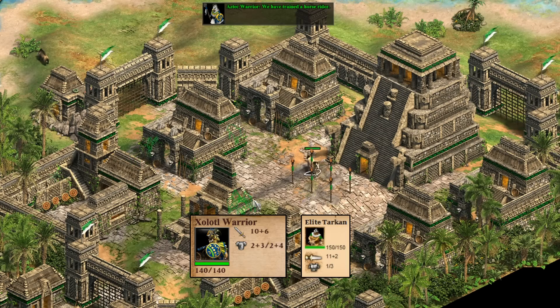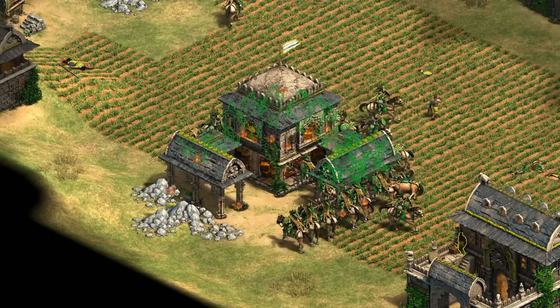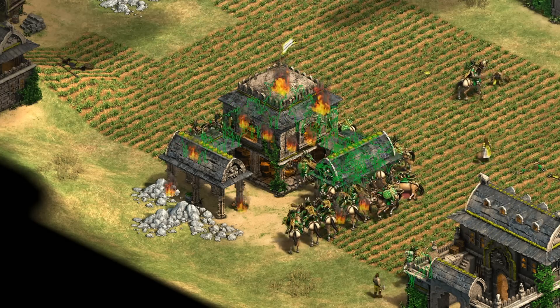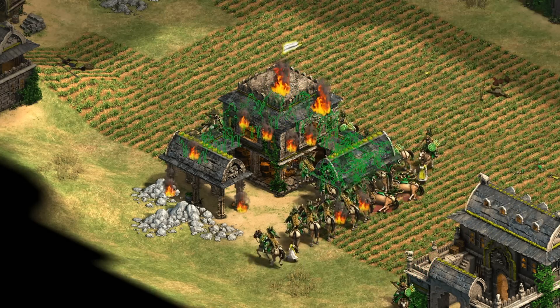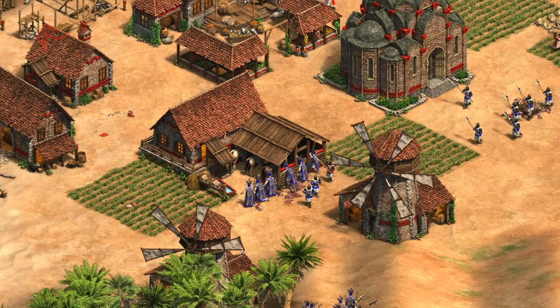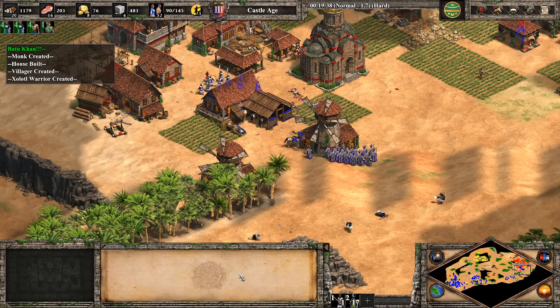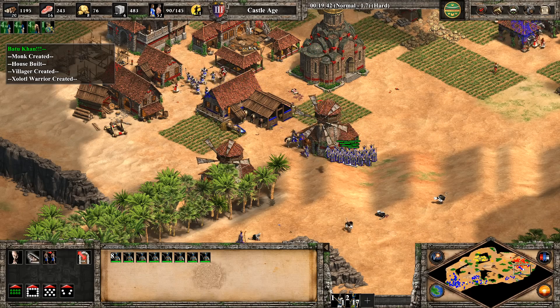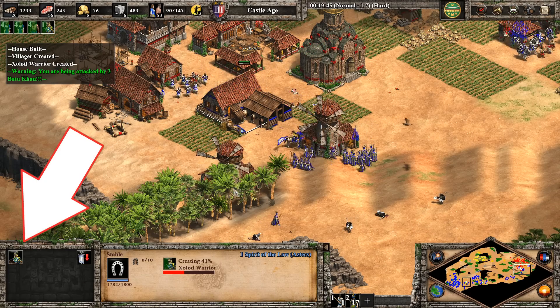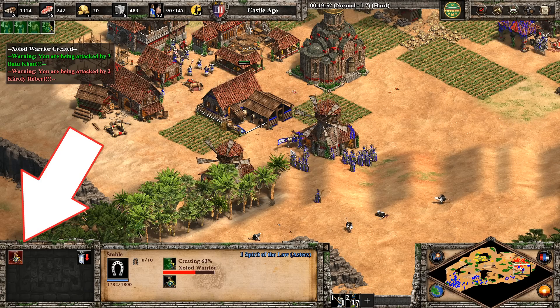What the Age of Empires community has already discovered, though, is that this unit doesn't just exist in the campaigns. You can also train them in regular games at a stable. Now, of course, you can't build stables as an American Civilization — the option doesn't come up — but you can convert them. You can see here I'm playing a regular random map game as Aztecs, and I've Moncrushed my opponent. After converting one of his stables, I can now produce Gelato Warriors for 60 food and 75 gold.